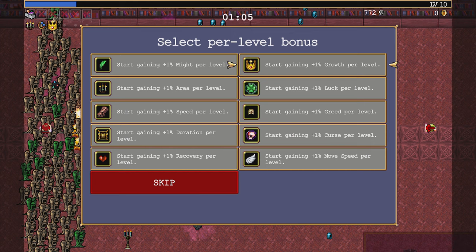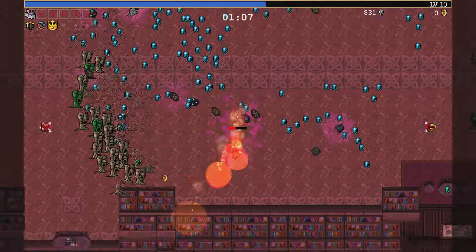Growth. Growth from the start — that would be an excellent pickup. What else would I need? Area? Don't need duration. Don't need speed. Don't need greed. Don't need curse. Don't need move speed. Recovery is helpful, but growth is a thing.